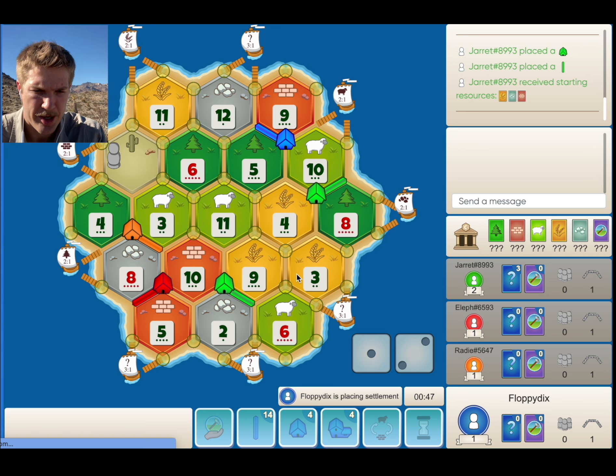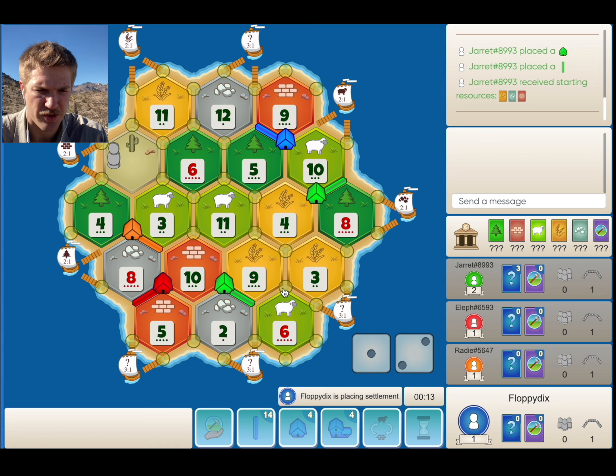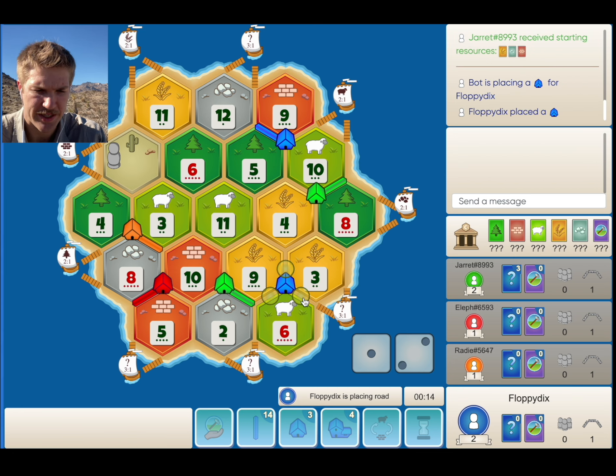So do we want to take the 3, 6, 9 here? I think we might. It's a lot of production. I kind of wish I would have faced my road towards the sheet port, knowing that I would get the 6, 3, 9 spot. I kind of assumed Green would take it. But regardless, maybe I should have fought for the sheet port, because if he took this spot, then I would want to take that sheet port away from him.